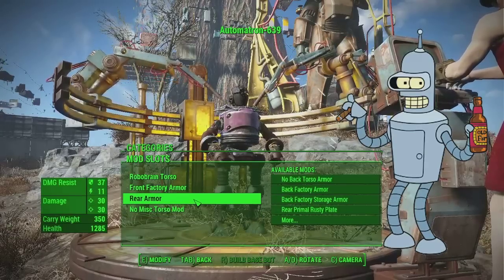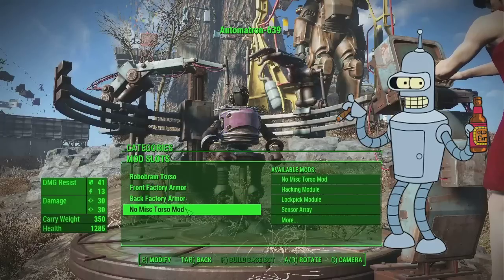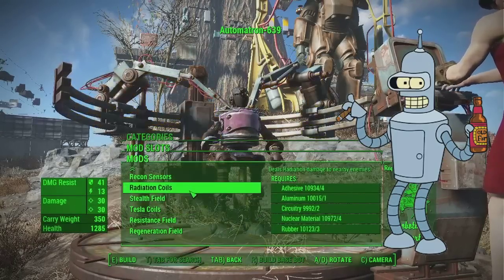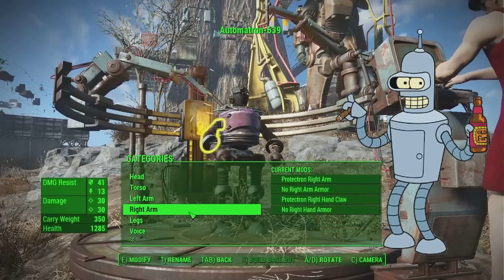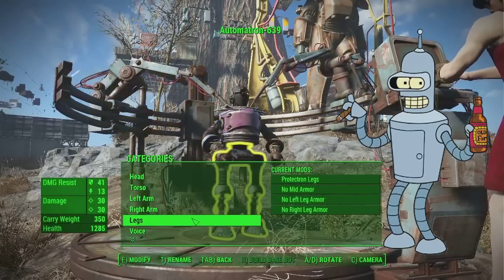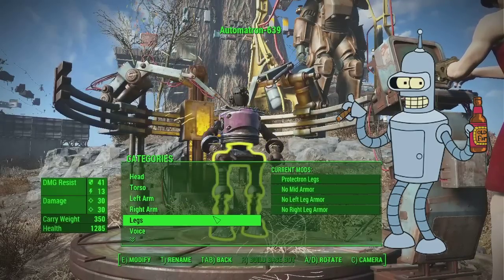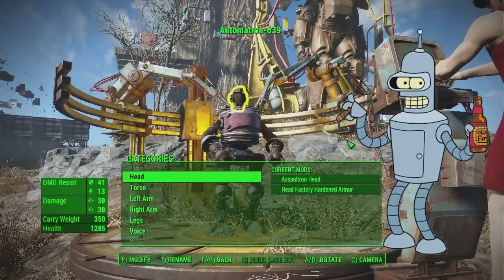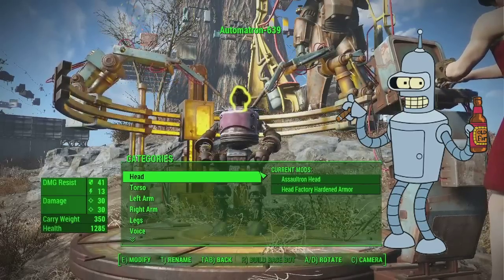Rear armor - back factory armor I guess, just normal stuff. Hacking module - nah, I don't think this adds anything, so let's ignore that. Actually the arm looks good already! What the hell, man - that's easy. That is very, very easy. Yeah, by default it's a Protectron arm, right? Arm and legs. Actually this is good, man. This already looks quite good. I must say it looks kinda like him already. What the hell? This is easier than I thought.